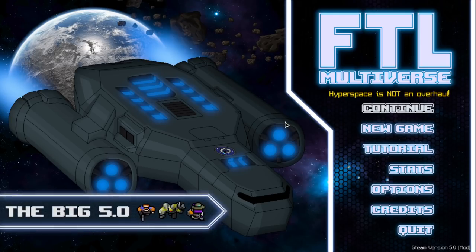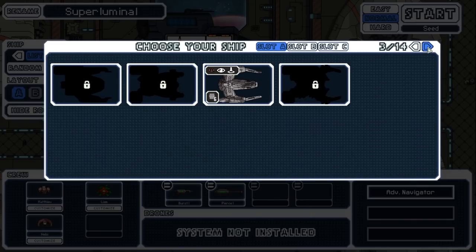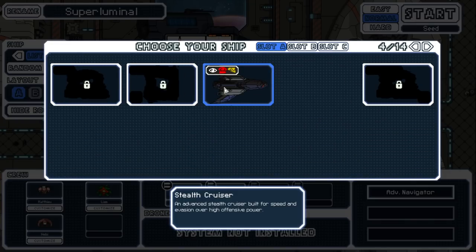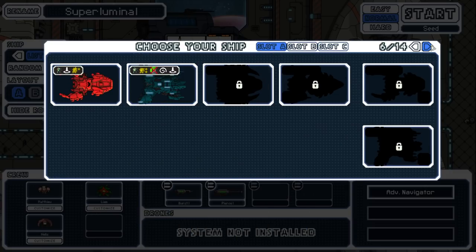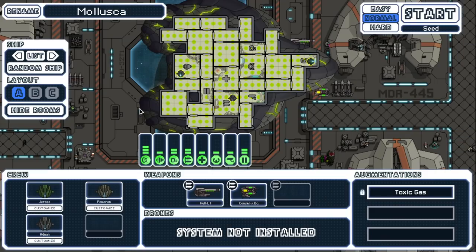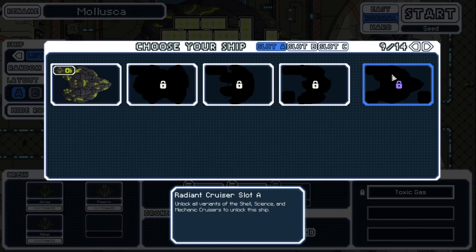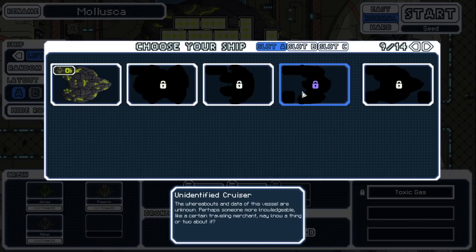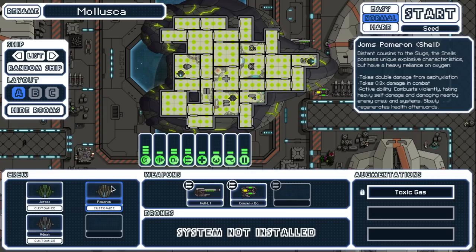Let's get into this. I was looking at the ships deciding what to play today — I was thinking of maybe playing the stealth cruiser, but that's a little bit vanilla, it doesn't unlock anything crazy except the BNCs. So instead I think we're actually going to run with the Shell Cruiser, the Geniocracy. We haven't done much with the Shells yet really; you don't encounter them too often, and we don't really have any of their other ships.